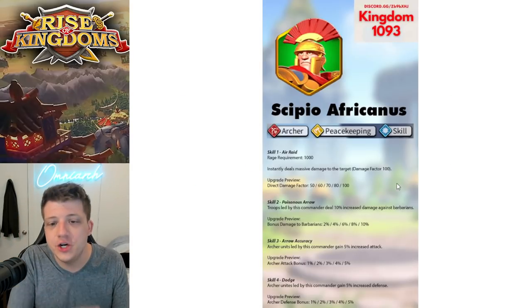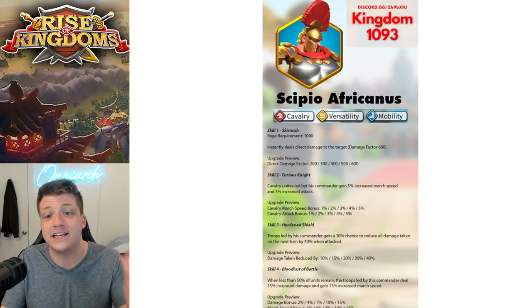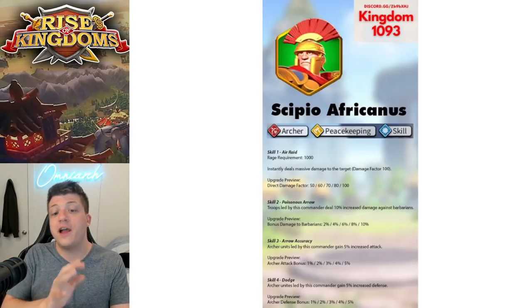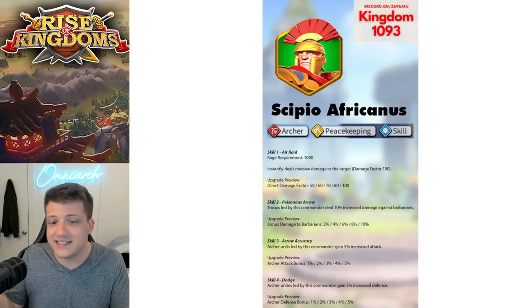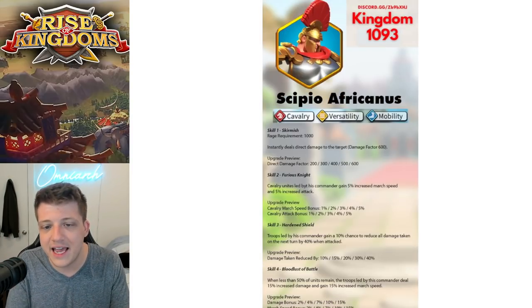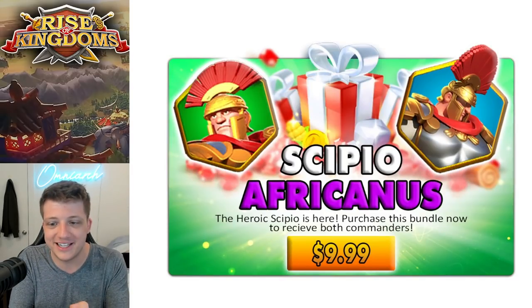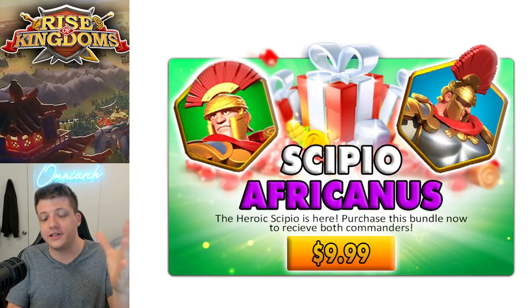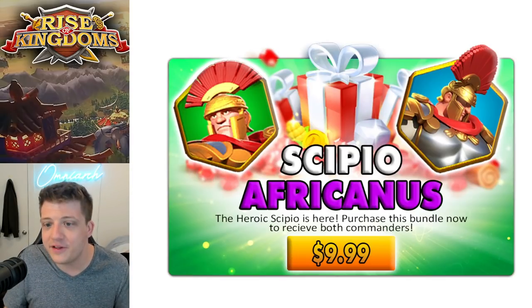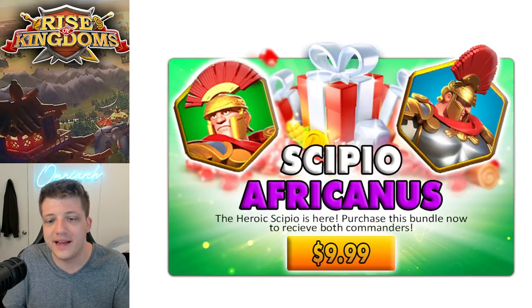The reason I knew these leaks were actually real is because of the way in which you're going to be able to unlock these commanders. They are going to be in silver and gold keys, obviously — green and blue commanders, that's basically how you're going to get them mainly. But because they're so new, Lilith actually has a bundle for the brand new CPO. For $10, you're going to be able to instantly unlock both of these new CPOs. They're trash. I don't know why anybody would pay for this, but leave it up to Lilith to constantly find new ways to get money out of the player base. It's actually pathetic.